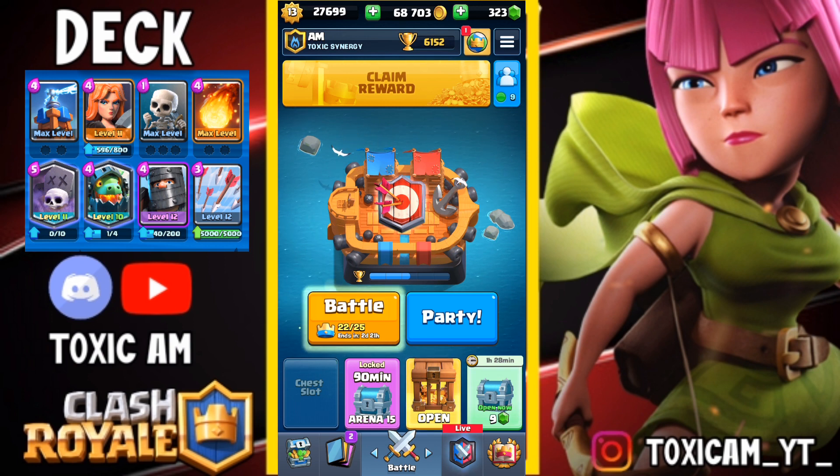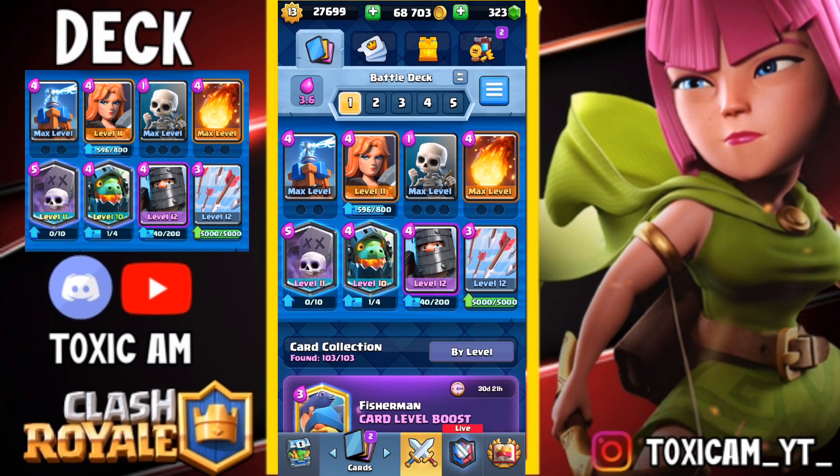Hey, what's up guys! In today's video we will be playing the best graveyard deck. We have Valk and Dark Prince. We have Fireball because most players are using Mother Witch, and if we use Poison instead of Fireball they can be in great trouble. We have Arrows too because if some cheap bait cycle deck brings Bats plus Goblin Gang then Arrows is a good answer. Inferno Dragon is too good against Golem and Lava Hound players, and we have Tesla — the best building in the game right now — and Skeletons for cheap cycle.